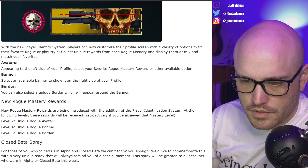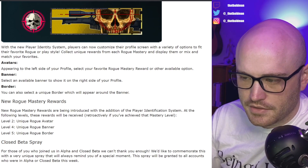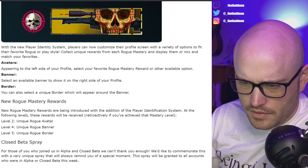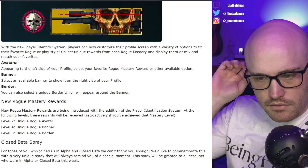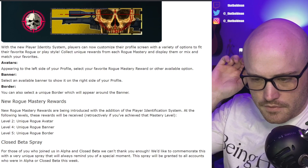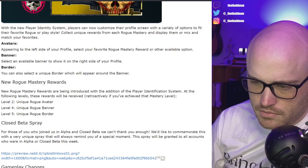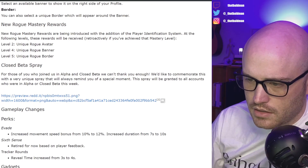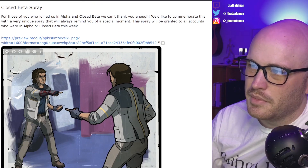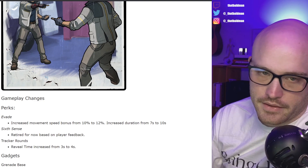New rogue mastery rewards are being introduced with the addition of the player identification system. At levels two, four, and five, these rewards will be seen retroactively if you've already achieved them. Looks like you get a spray if you participated in the beta — so that's cool. I haven't really been into sprays personally, but people like them. I don't dislike them, I just don't use them.